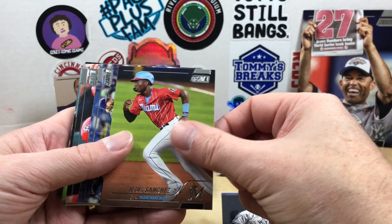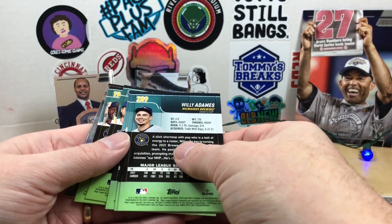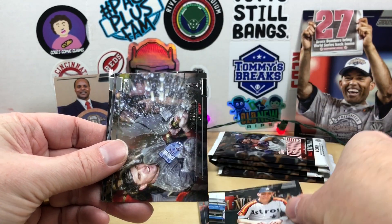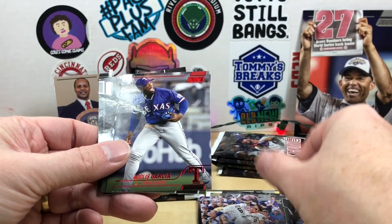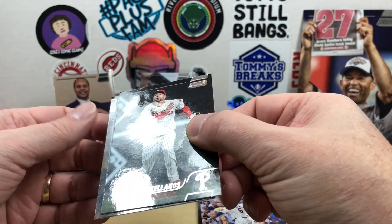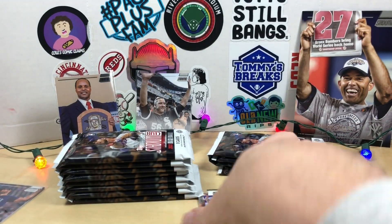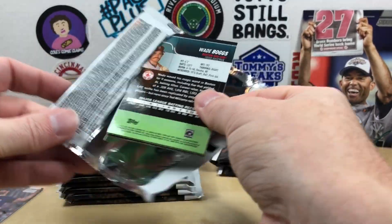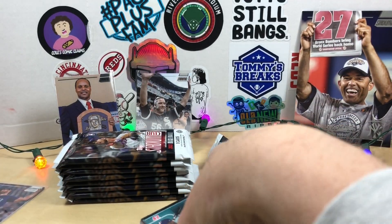We got Luis Robert, Don Mattingly, Jesus Sanchez, Shane Baz rookie, Paul Goldschmidt, Eddie Murray, Corey Seager. Flipping around here: Lorenzo Cain, Bo Bichette, Biggio, Tim Salmon. They've got a lot of old players in here, which they have done in the past few years, but seems like maybe an extra amount. Here's a red Adolis Garcia — that's not numbered — Nick Castellanos, and Eli Morgan. His corners are kind of dinged up. These cards do seem to be a little fragile.